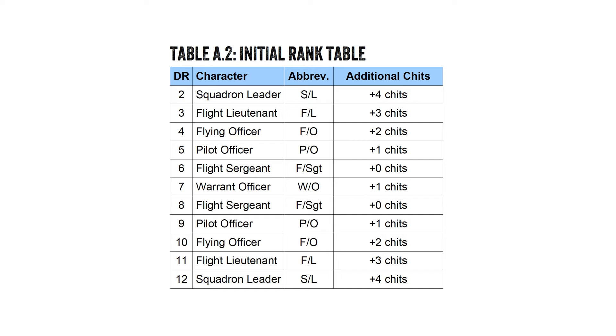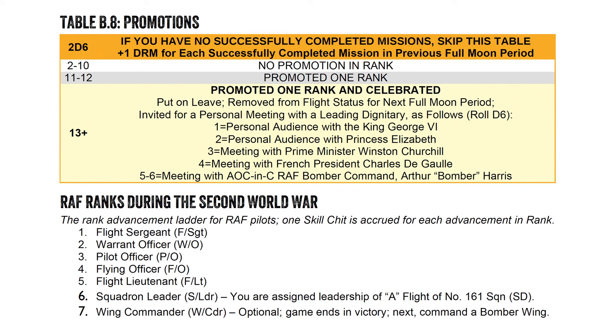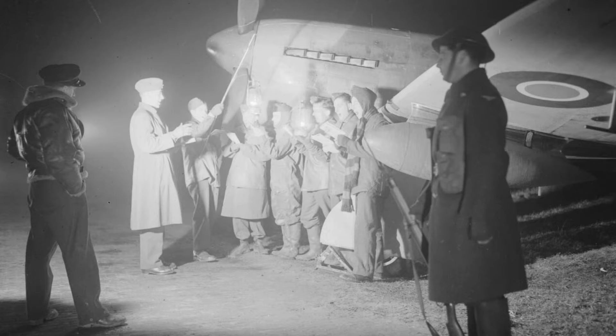Next I roll on table A2, which determines my initial rank. I got an eight, so that means I'm a flight sergeant. The RAF had a lot of non-officers as pilots — they called them sergeant pilots. The good news is, unlike being in a Spitfire or Hurricane squadron, advancement in Number 161 Squadron while flying Lysander comes really quickly. I'll probably be a warrant officer soon, and even likely make it to pilot officer by Christmas.